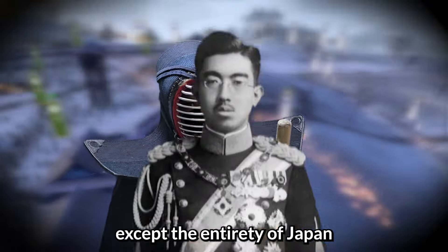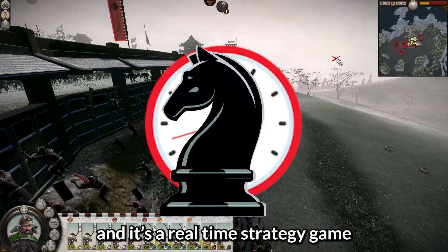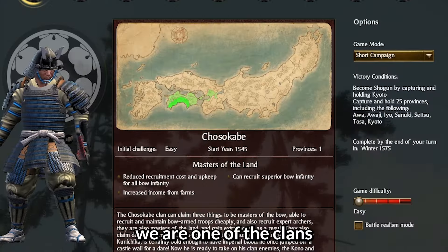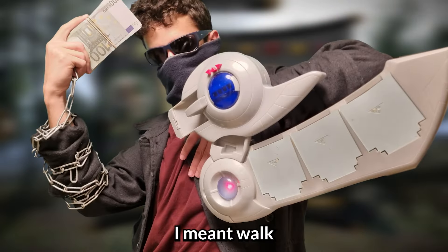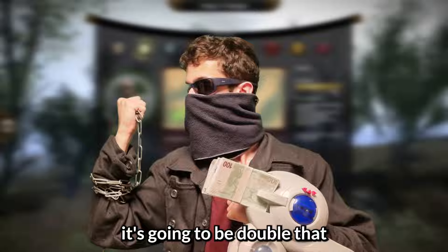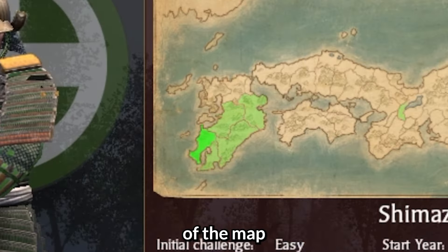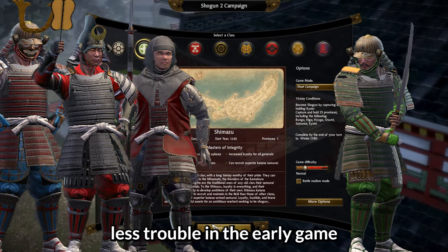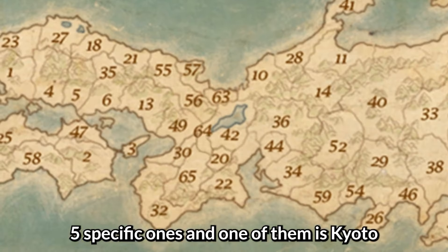I have no enemies except the entirety of Japan. Shogun 2 is set in 16th century Japan and it's a real-time strategy game where clans fought over control of Japan. We are one of the clans. I'm going to speedrun — I meant walk — Total War: Shogun 2. I chose the Shimazu clan not because their swordsmen get a bonus, but because they're on the edge of the map. Being far from other clans means less trouble in the early game. To win I need to control 25 provinces, five specific ones including Kyoto.